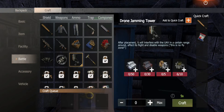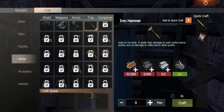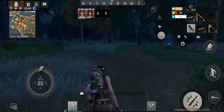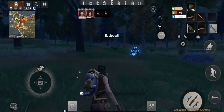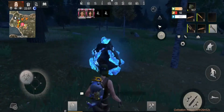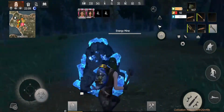We got a drone jamming tower which sounds pretty interesting. We also got the iron hammer which looks pretty sick — it says it's able to damage stone walls, which is something that melee weapons couldn't do previously. There's other stuff too like the crossbow. I'm gonna go out and see if we can find a crossbow.